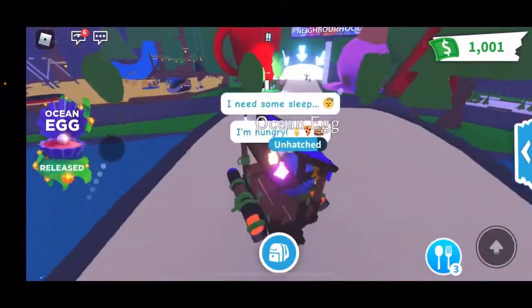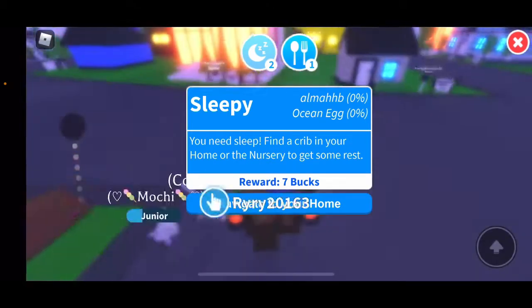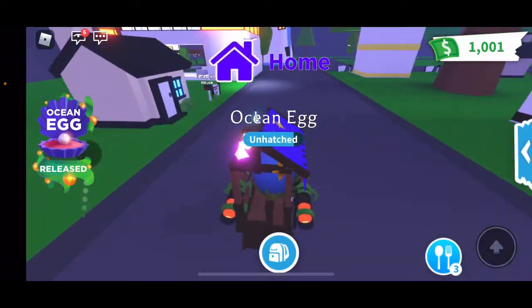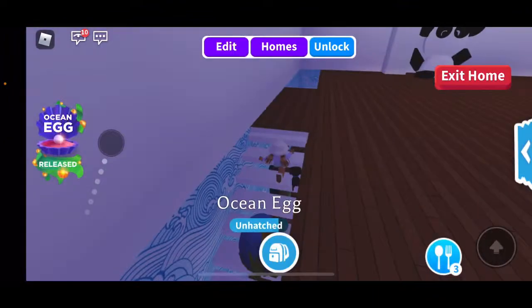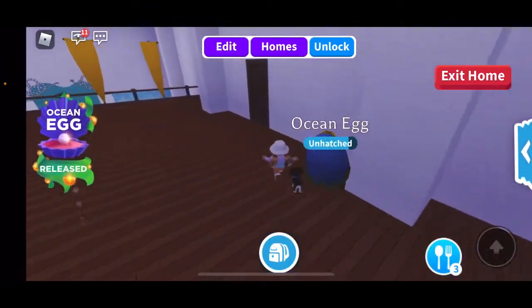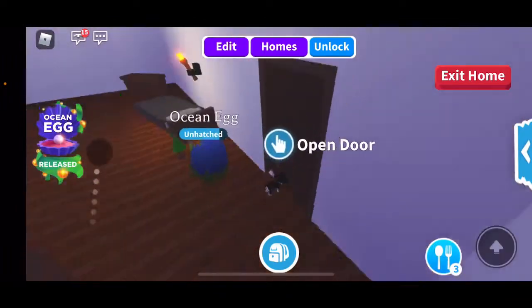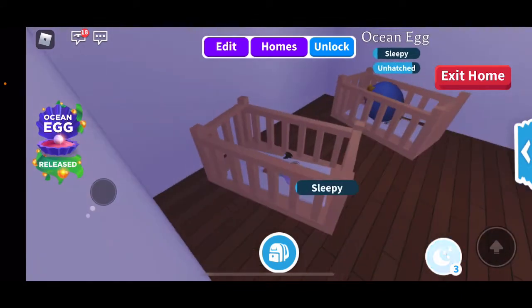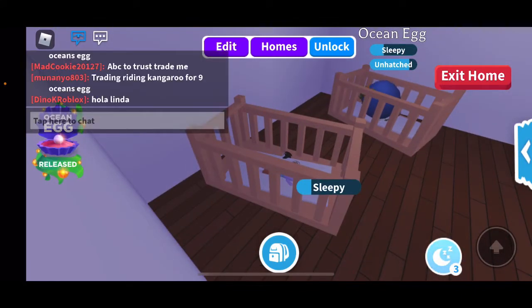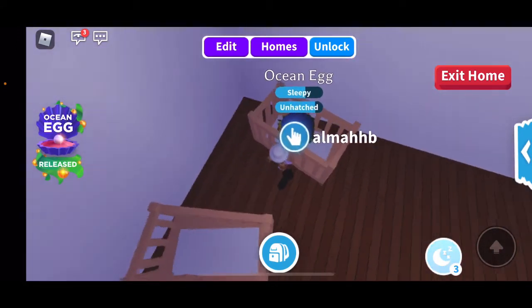Let's get our fastest vehicle and go to my house right away to do the sleeping task. We want to hatch this ocean egg as fast as possible. Let's go upstairs quickly to the cribs so we can put our ocean egg there and see it hatch. I'm really hoping for a legendary, guys.